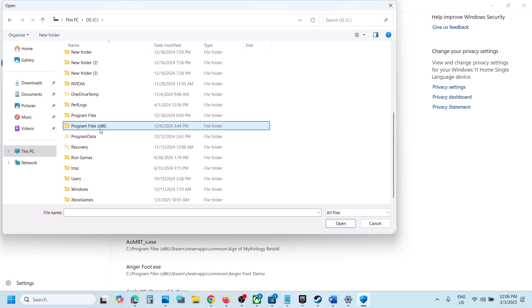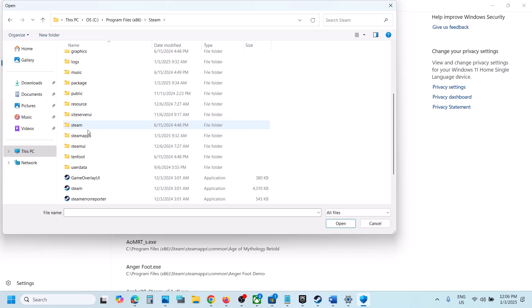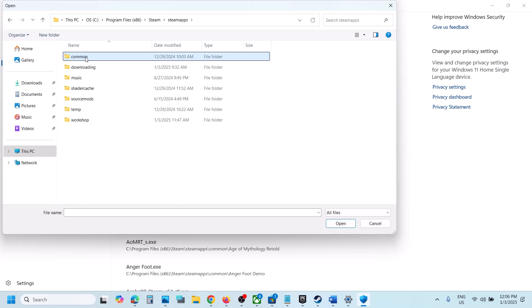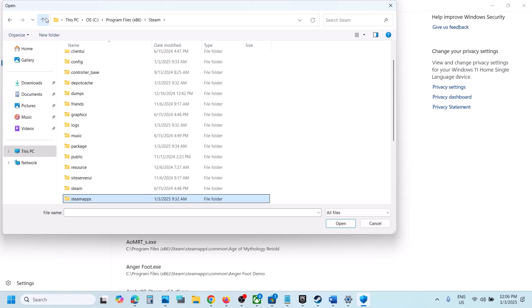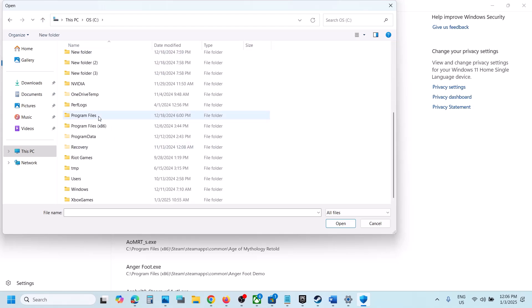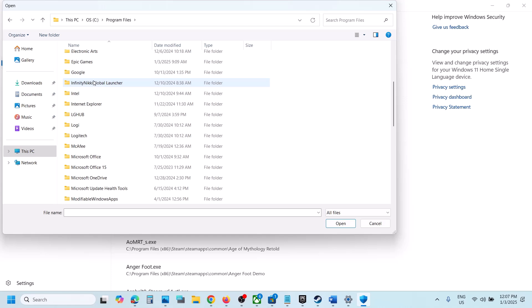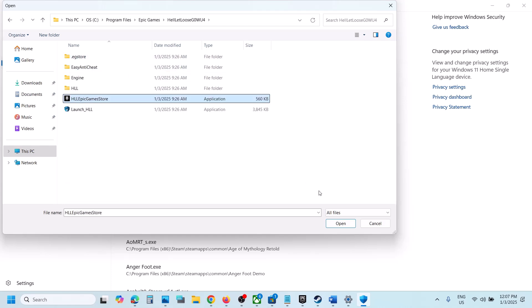Navigate to the game installation folder. If the game is on Steam, open C drive, then Program Files (x86), open the Steam folder, Steam Apps, then the Common folder, and open the game folder. If the game is on Epic Games Launcher, go to C drive, open Program Files, open Epic Games, and then open the game folder.